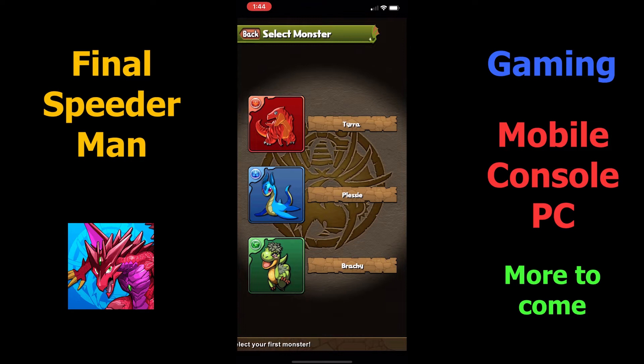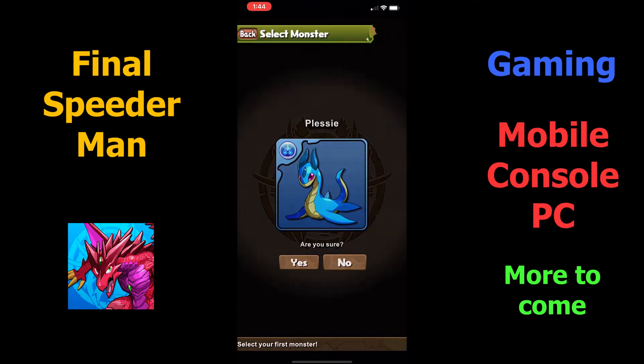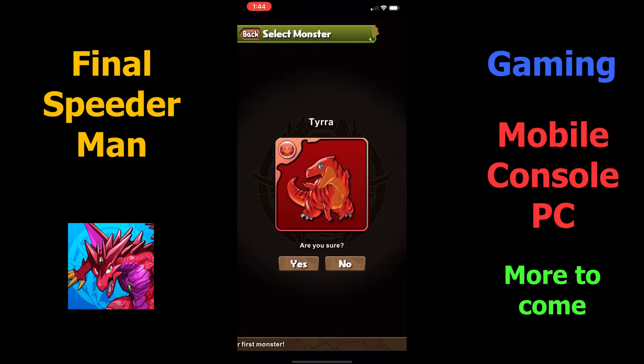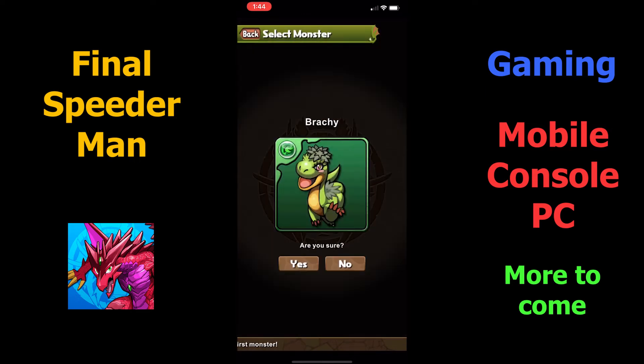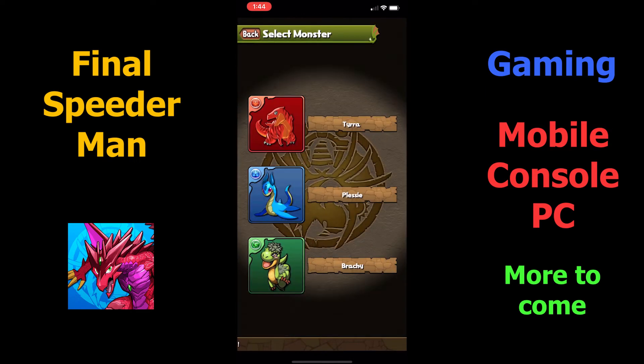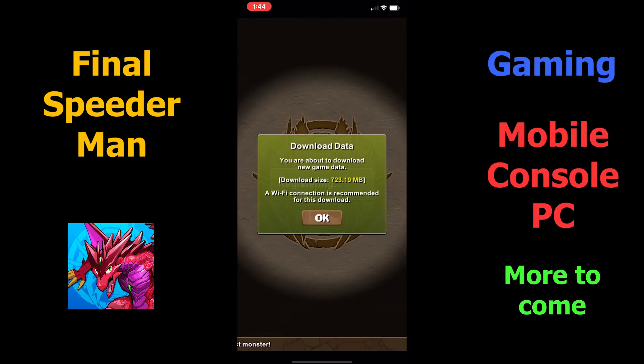So now you have three dragons to choose from, and I already know which one I'm going to pick, but I'm gonna show you the three to introduce you guys to the game. First and foremost, you got Tyra, the red fire dragon — pretty basic starter if you like red. Next up, you got Brachy, the green wind dragon; he's more advanced to level up. And finally, Plessy, the blue water dragon. I picked him because I was already used to him the last time I played this game.